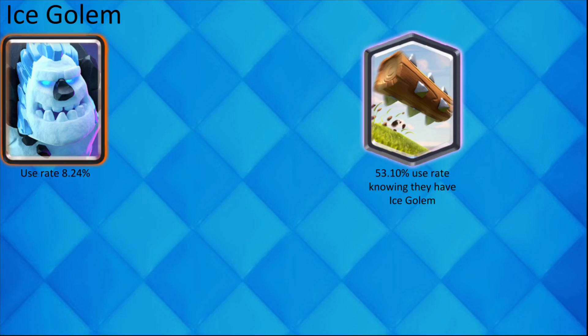Many players use Ice Golem with Log. This is because they are both used in 2.6 and 2.9 in some of those cheap cycle decks. Log is really good for chip, and Ice Golem is great on defense.